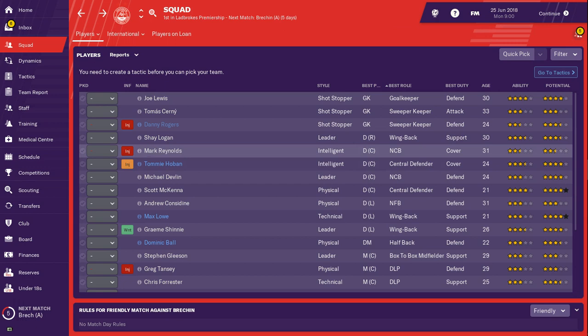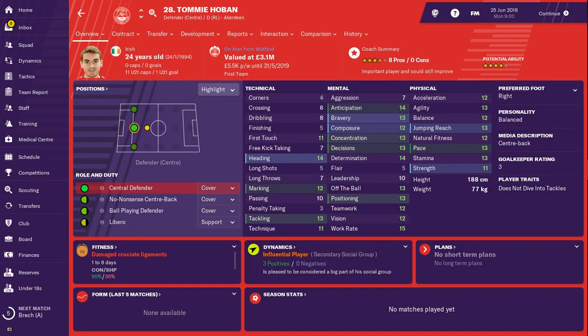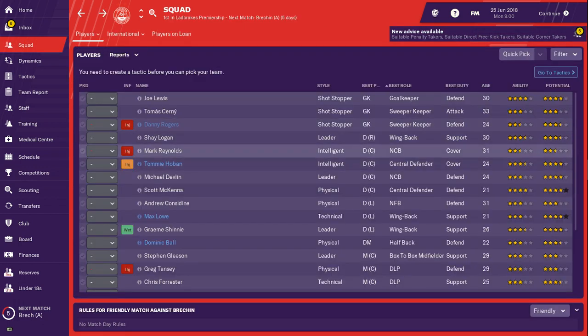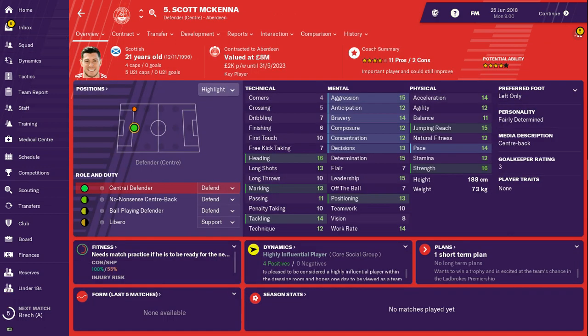Center-back: you've got Mark Reynolds, who is injured for nine to ten months — that's almost the full year. He's two-and-a-half stars. You've got Tommy Hoban, loaned in and also injured — three-and-a-half stars, four-star potential, valued at 3.1 million from Watford. You've got Michael Devlin, who they just brought in with four-star potential. And Scott McKenna — he's the guy everyone should be focusing on. Either sell him for a lot of money and improve the squad, or you build the team around him. Simple as that.